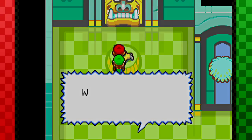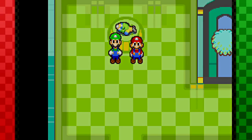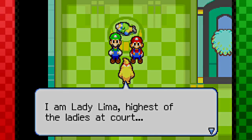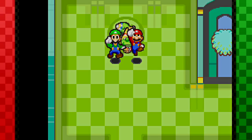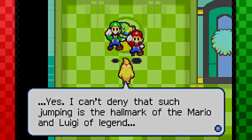What the heck? Another dead guy! Master Mario! Master Luigi! Oh snap, who is this? Oh my lord, it's the ambassador! I am Lady Lima, highest of the ladies at court! The gatekeepers told me of you two — are you indeed the Mario and Luigi of fame, the superstars? Oh my god, I've seen that face before! It's the goodwill ambassador from the Bean Bean Kingdom! And that's obviously not the goodwill ambassador — that's Cackletta!